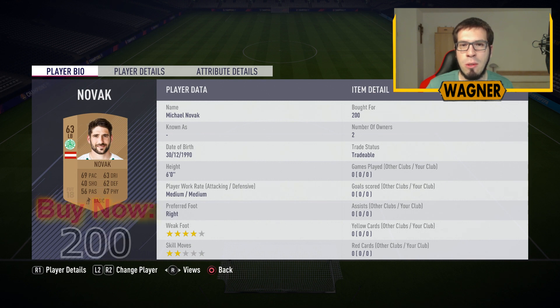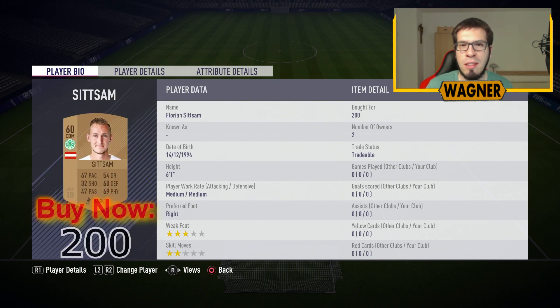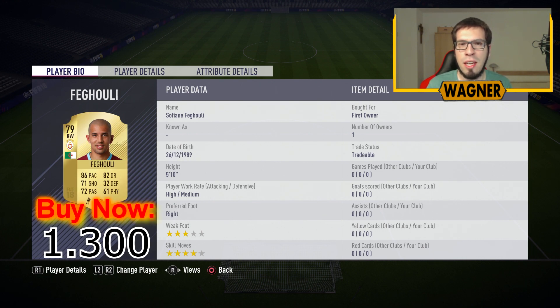The left back is the 63 rated Michael Novak. Then we have the 79 rated William Van Guer, 1100 coins. Another bronze player is the 60 rated CDM Florian Zitzam. Then we have the last player from either Besiktas or Galatasaray, the 79 rated Sofjan Figuli, 1300 coins.